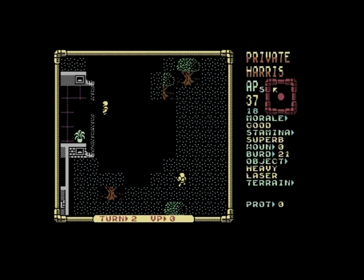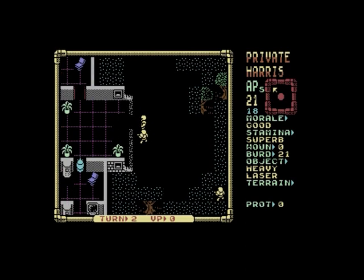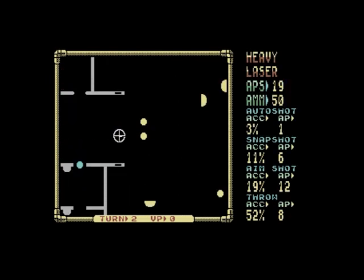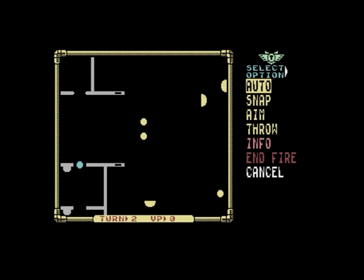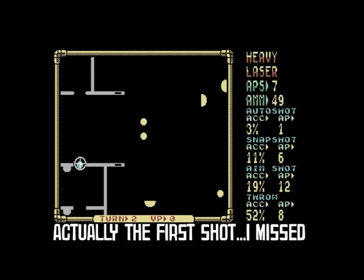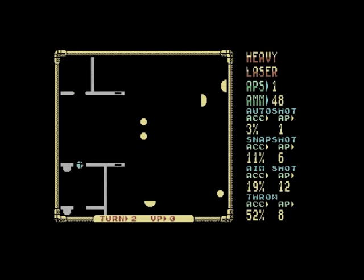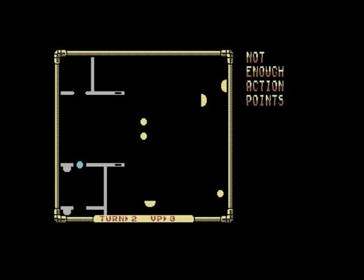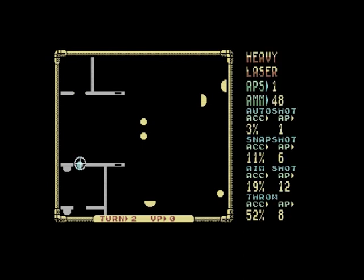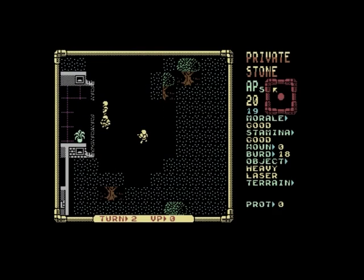Going into end fire, I want to choose another marine to get into position and hopefully finish off that droid before he finishes me. I've got 37 action points. I move into position and I can see the droid from this angle, so I press fire. I have 19 action points — enough for an aim shot. But I only got 19% accuracy. The first shot was from a pistol against a droid — that's like a pea shooter. I might need three shots to get this droid, but I'm running out of marines in position to shoot, and now I'm in the open.